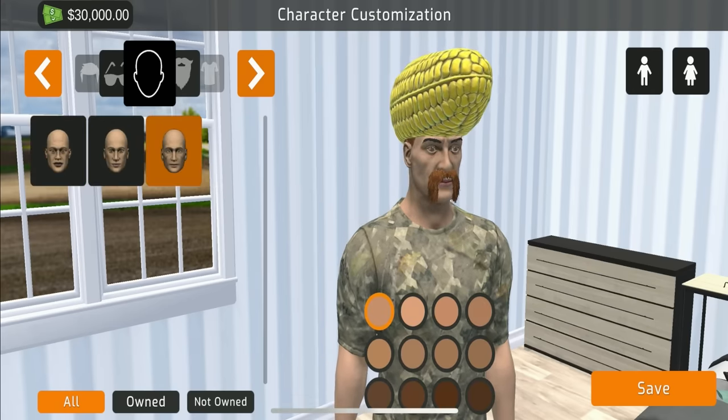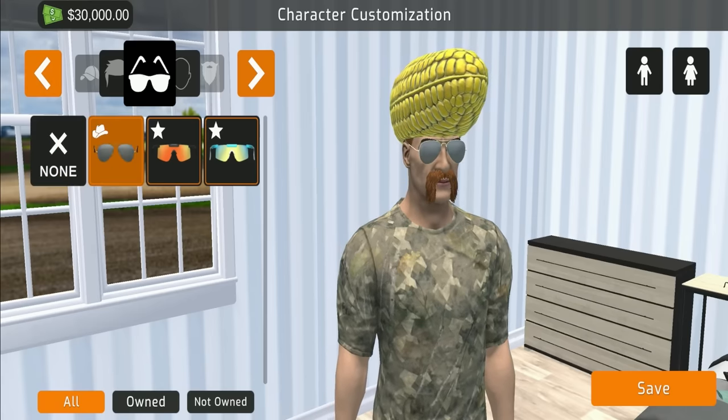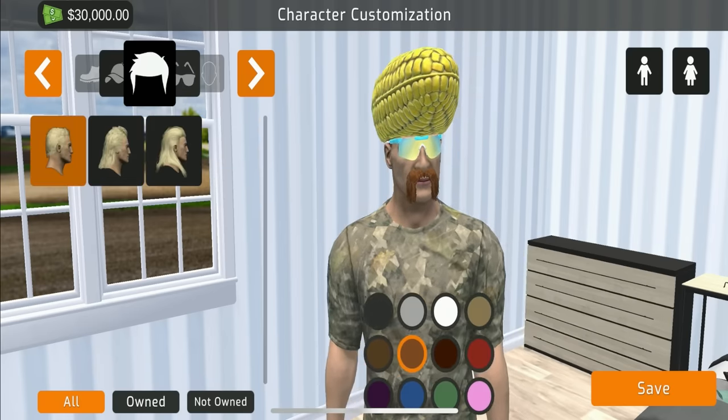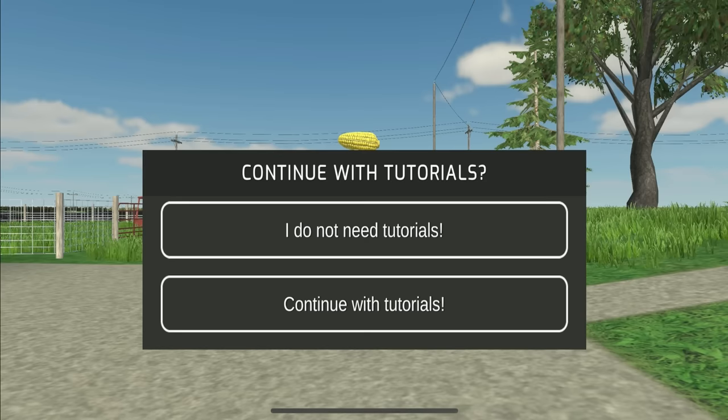You have three different faces to choose from - first, second, and third. You don't have glasses to start with unless you buy the DLC. Going with some pit vipers - that's a good one. You can also choose men or women; there are both options. I forgot to select that earlier.